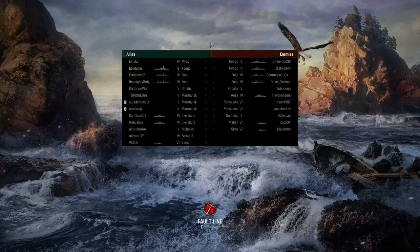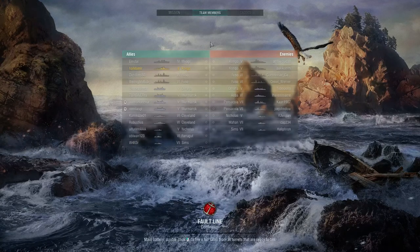Because it's closed beta, we can come up against anything — like the Sims, which is a tier seven light cruiser or destroyer. I think it might be a destroyer; I'm not entirely sure. I've only been playing this game for a day, not even a full 24 hours.